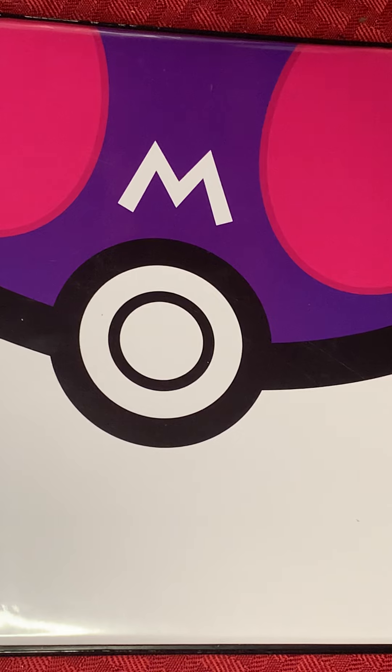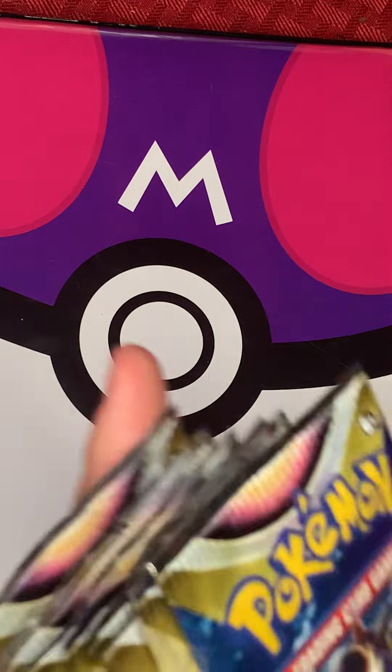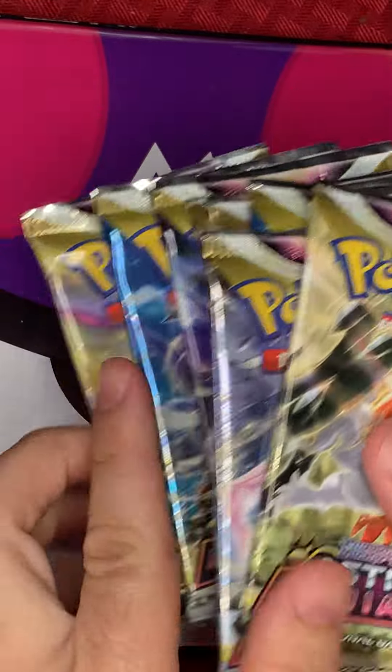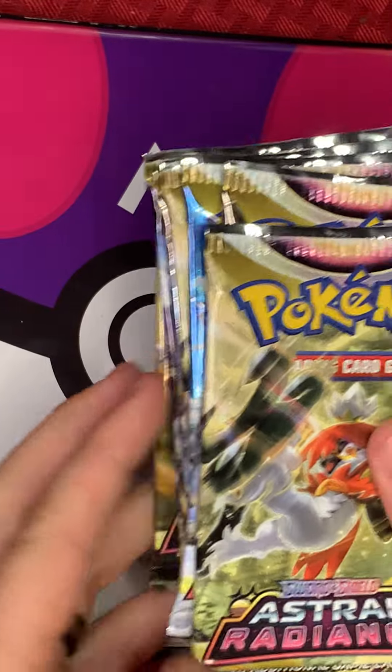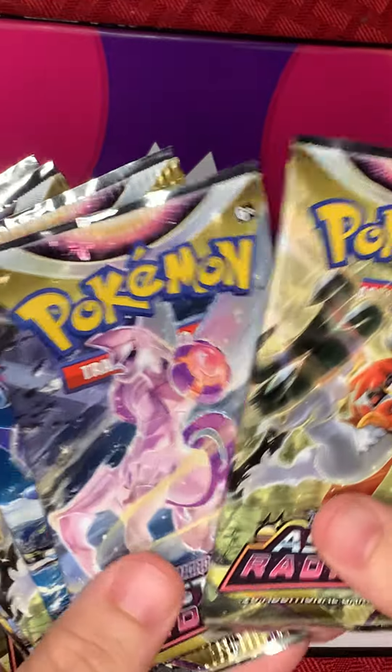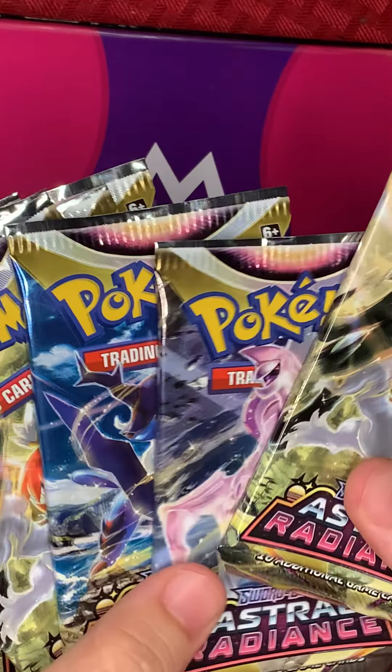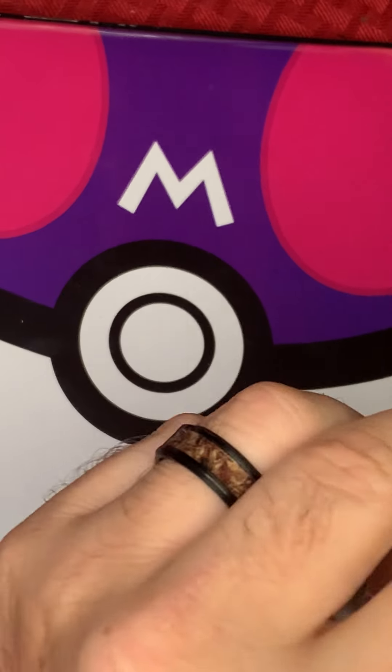There are definitely still some cards out of this set we could get, and this is actually really cool looking. If you guys have never seen what this ETB looks like, this is my first time looking at it outside of the box. But I know nobody's really too concerned about that — we're mainly here for the packs. For me, anything with Hisuian Decidueye would be great; if I got a full art Hisuian Decidueye I'd be really hype. Probably the trainer gallery Starmie V and Garchomp V would be the cards I'd most like to see.